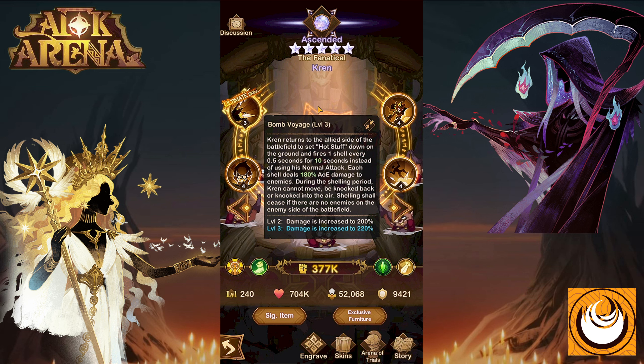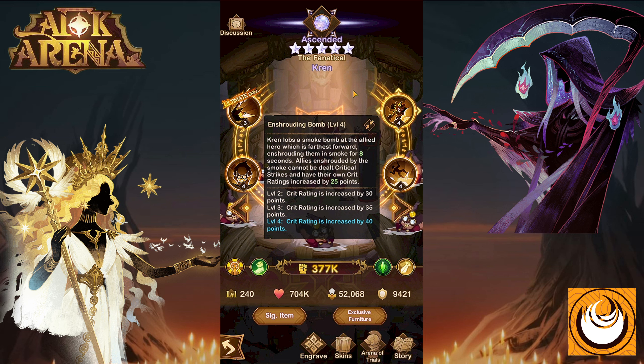Let's have a look at his skills. His ultimate skill is Bon Voyage. Crane returns to the allied side of the battlefield to set up hot stuff on the ground and fires one shell every 0.5 seconds for 10 seconds instead of using his normal attack. Each shell deals 180% AOE damage to enemies. During the shelling period, Crane cannot be moved, knocked back, or knocked into the air. Shelling stops if there are no enemies on the enemy side of the battlefield. If a hero is able to teleport onto your side, this ultimate will end prematurely. The level 2 and 3 increase the shelling damage all the way to 220%.